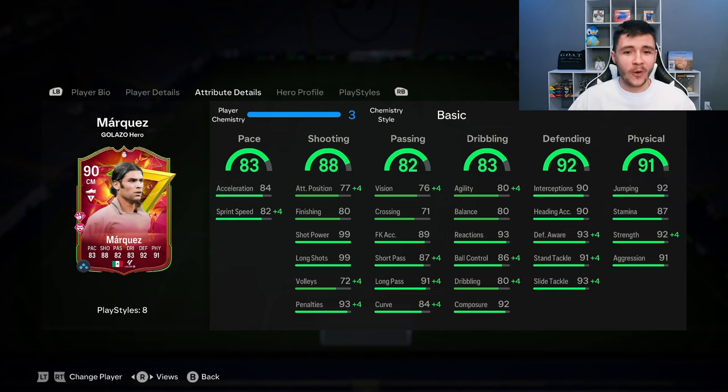He has really good reactions at 93 and 92 composure, which is going to be really useful if you want to play him as a center back. The 80 agility and 80 balance isn't great, but hopefully he's not too clunky on the ball. He also has the anticipate play style plus.